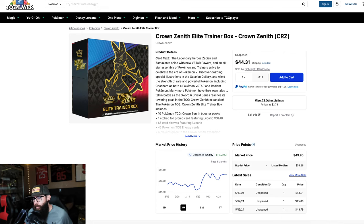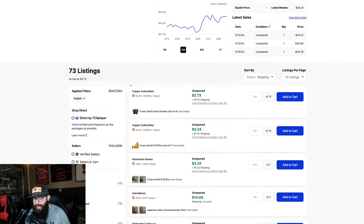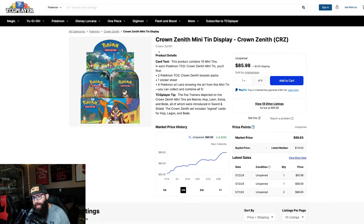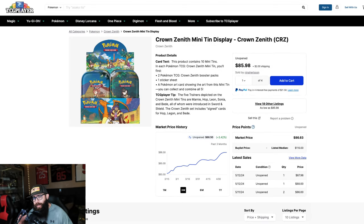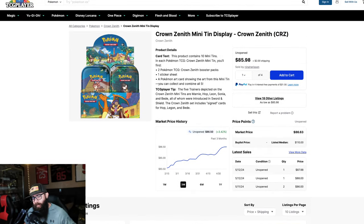If you don't want to get the ETB, there are other things we can get for Crown Zenith. One of the ones that I think is kind of a slept-on option is these mini tin displays. You get like two packs per tin, you can get the whole display sealed. It's kind of an ETB size. This is something I recently picked up, so just keep that in mind.